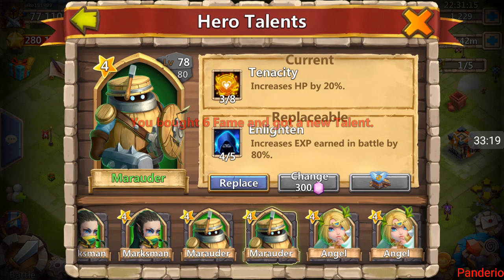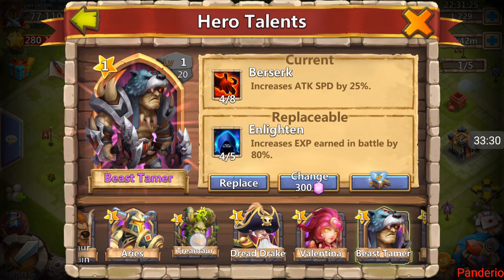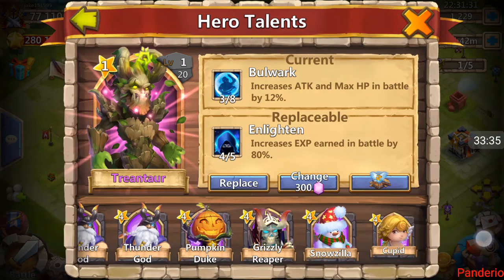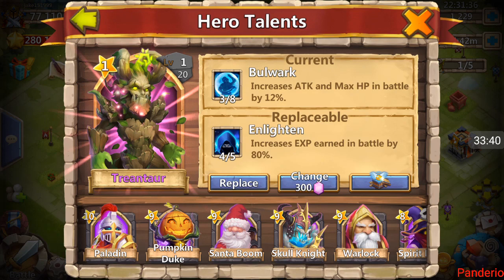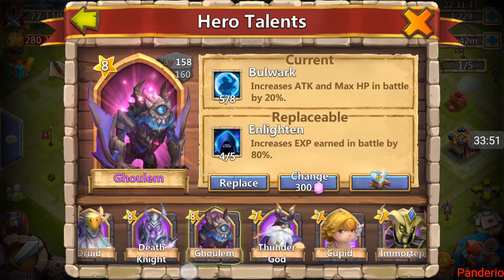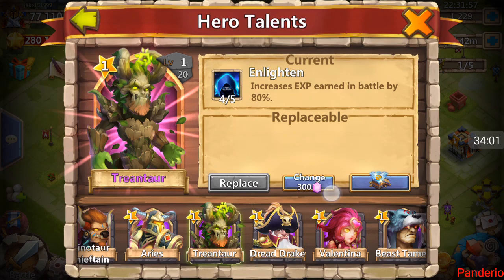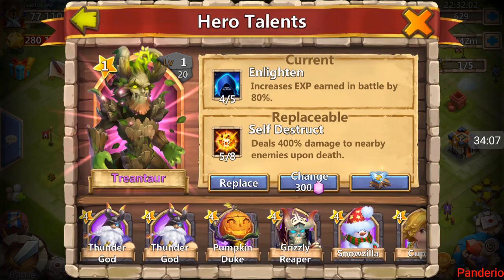Come on, give me another five talent — 2,500 gems left. I would love to get him another five talent. Oh, four of five Enlightened — he's got all kinds of Enlightened heroes. You know what, I might just put it on Tree Natar here — let him level that baby up. Tree is essential in doing Lava too. Got the five — I love that his highest level hero is a Paladin, it absolutely makes my day.